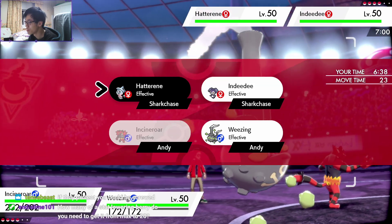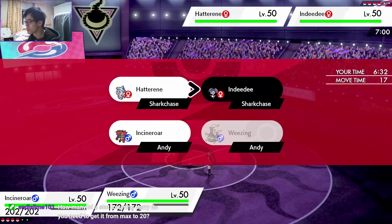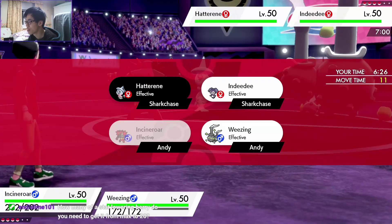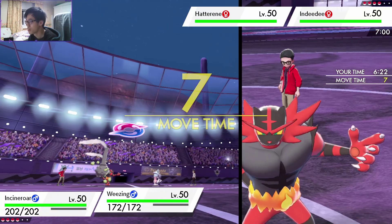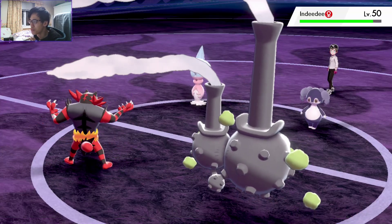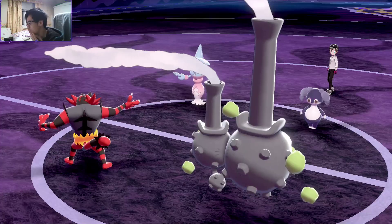Let's go with the Fake Out onto Hatterene and Taunt on Indeedee. Actually no — I actually think it's better to do it the other way around. We Fake Out the Indeedee and Taunt the Hatterene. Does that matter which one I Taunt? I really don't think so.